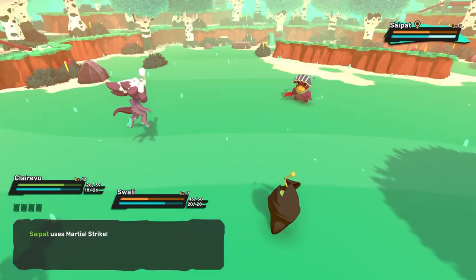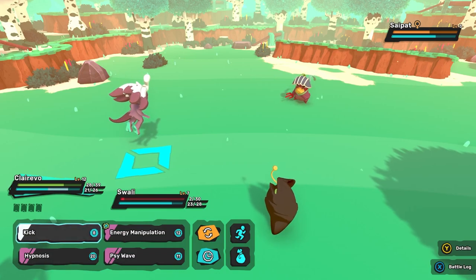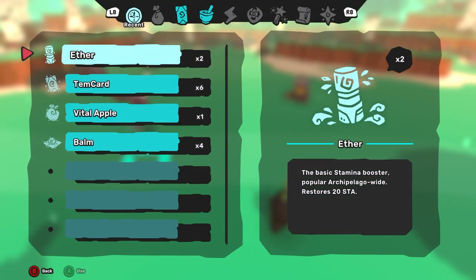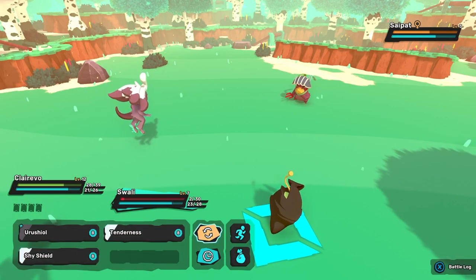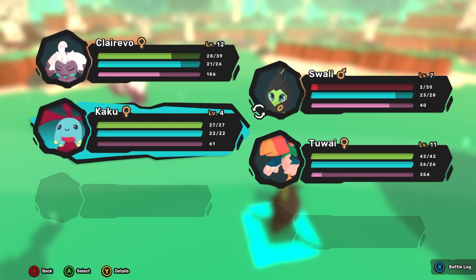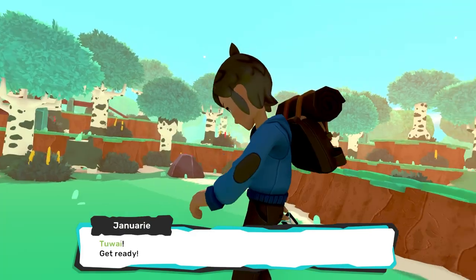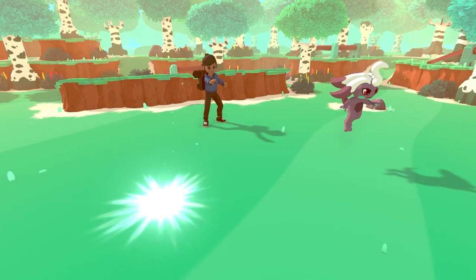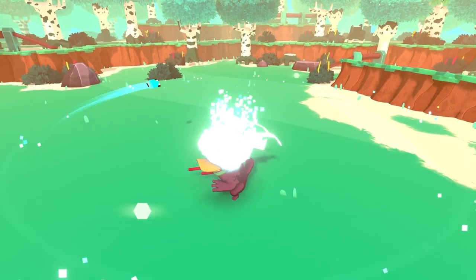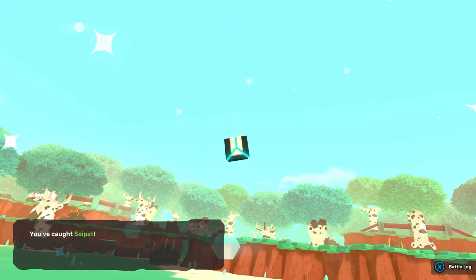We're not gonna kick it anymore. We're just going to throw our card at it, and then switch to Kaku. Actually, we're gonna send in Tiwai just to tank. Tiwai is just gonna tank this out, but we're gonna be mindful of the stamina it uses — because these Temtems would rather die than be captured. Oh, we got it! We got a Psypat!